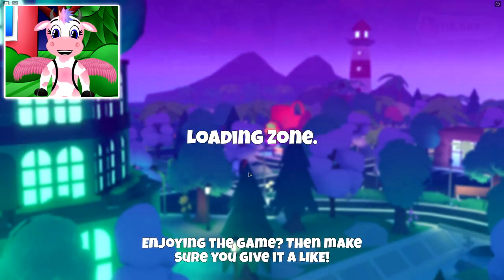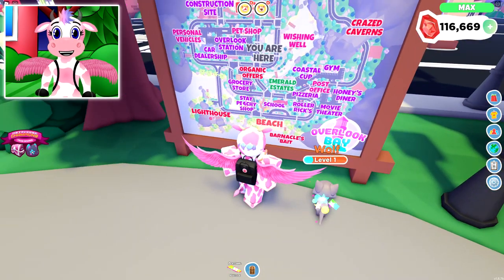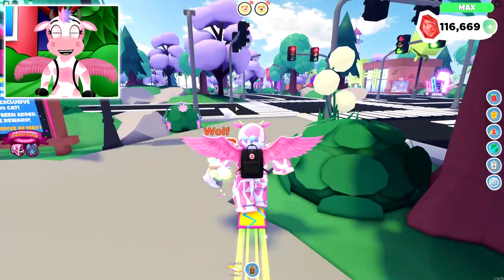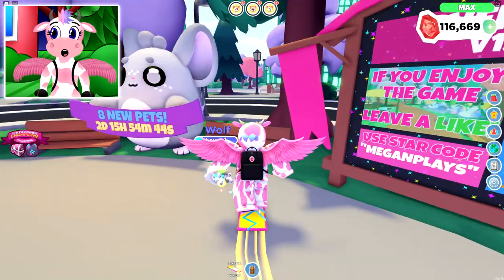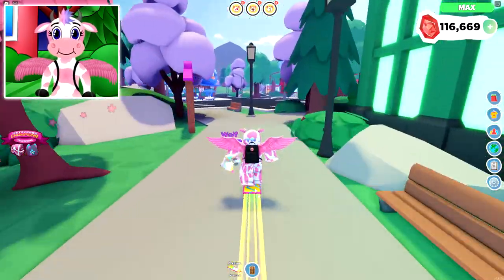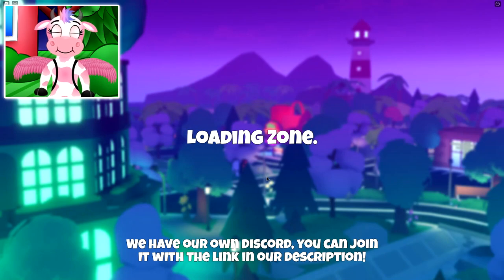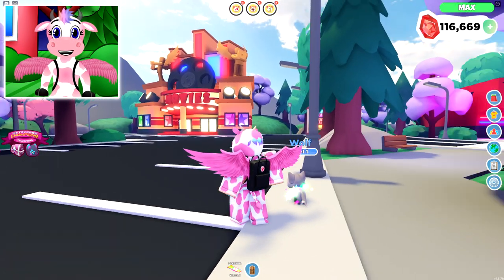Let's teleport to the city to talk about pet task locations. There are several: the park, the beach, Roller Ricks, and the movie theater — these tasks show up at the top of your screen. The park is right near the Overlook Bay Park sign. The beach is in another direction. Roller Ricks and the movie theater are located past the Overlook Bay sign heading left. A quick tip: teleporting to the Post Office via Fast Travel puts you right next to the movie theater and Roller Ricks, so use that if you can't find them.